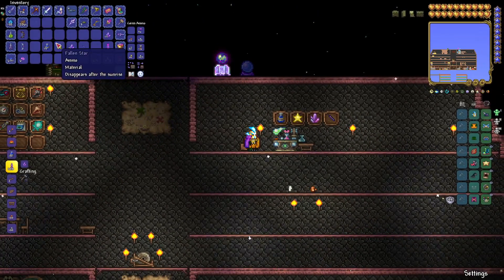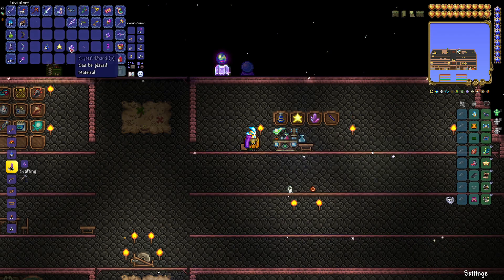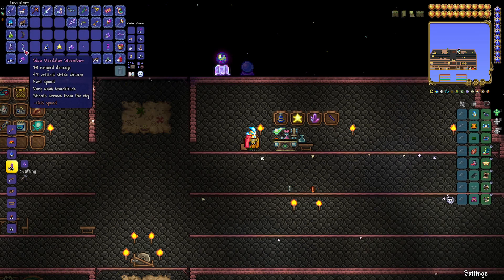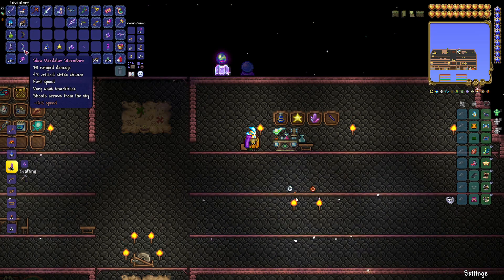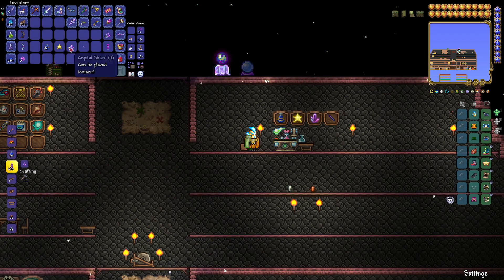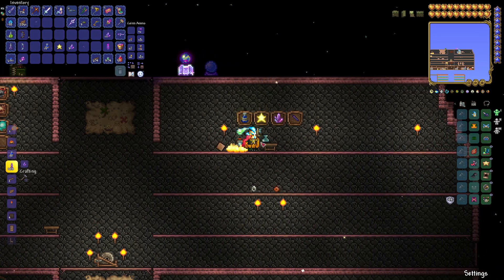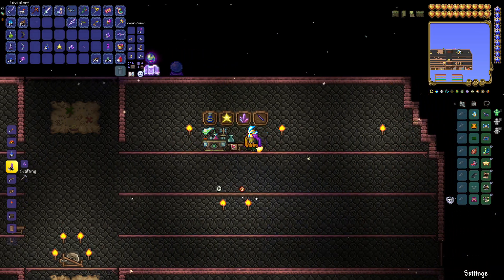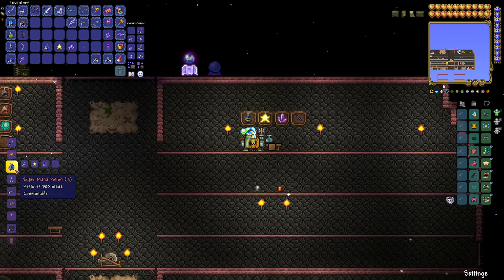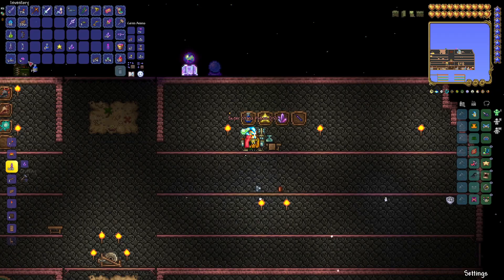So, as you can see, I now have 15 Greater Mana Potions, one Fallen Star, three Crystal Shards, and a single Unicorn Horn. I also happened to get a Daedalus Stormbow drop, which is my favorite bow — but anyway, now that we've got all our ingredients, we're either going to use the Alchemy Station or a placed bottle on a table. Head over to the crafting window, and there you go — there are your Super Mana Potions.